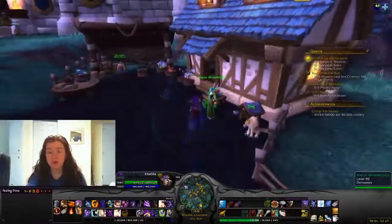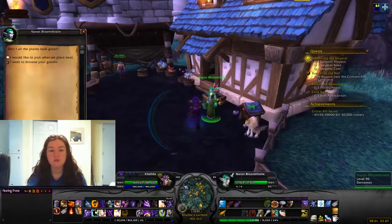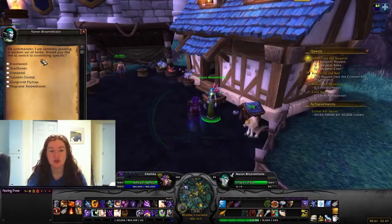What you can also do — and this is especially helpful if you're an alchemist, or you have inscription, or something like that — you can pick what you plant next, so you don't have just a whole bunch of randoms. Instead of having five for the milling that you need for inscription, you'll have like four, three, or six. You get one but then have one left over. You can just pick which one you want to do. I have it on a random set, so it just changes every day.